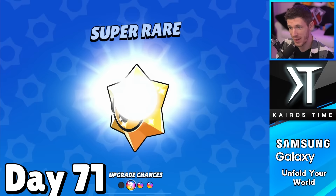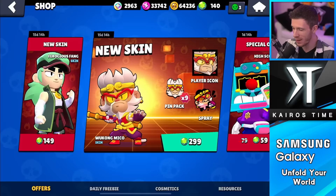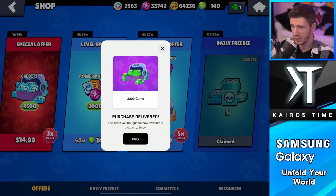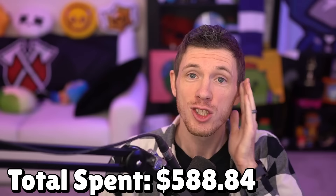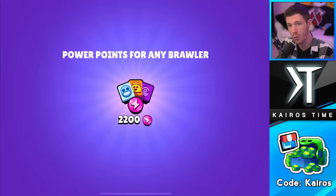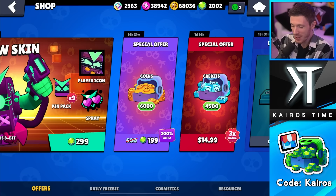Day 71 — I am out of gems and need to buy more. I was buying daily level-up offers and ran out. store.supercell.com is the best place to get gems and your Brawl Pass — you get 200 extra gems, and using code Kairos gives extra kickback to the content creator. Once the purchase is complete, you go back to the game and gems are delivered. So we are up to $688.83 spent on this account so far.